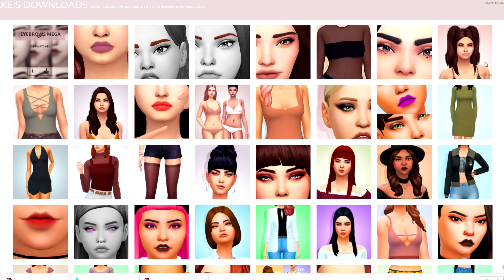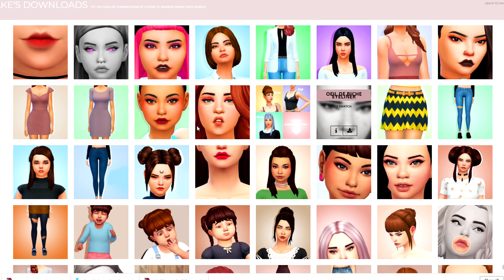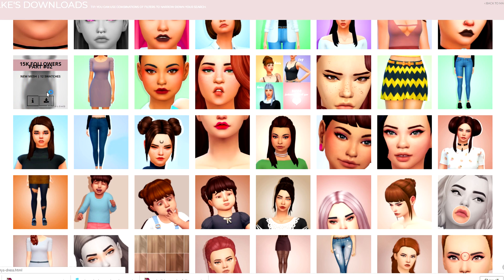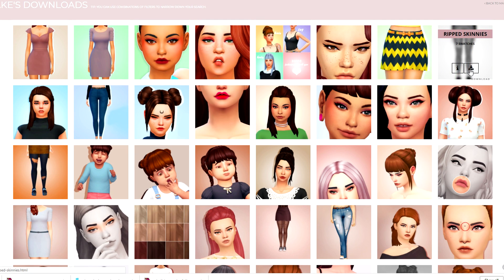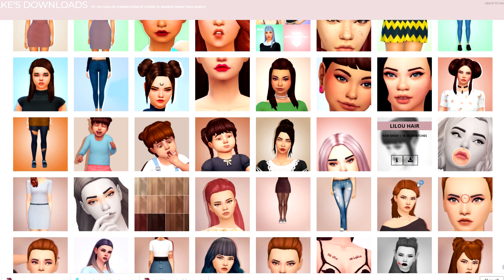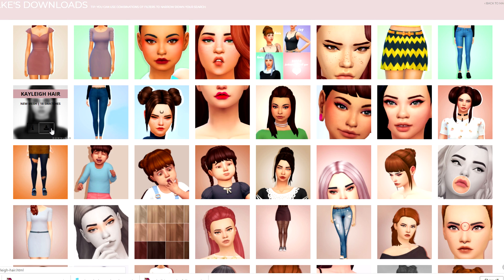I really like this separated scarf so we'll grab that. I'll pause here on Little Simsy because I feel like if I go any farther back it'll run into things I've recently downloaded. Our last stop for today is going to be Crazy Cupcakes Downloads — one of my favorite creators. I downloaded her eyebrows mega set. There's also a really beautiful Azursa hair which I really like, and these simple tights are absolutely adorable.